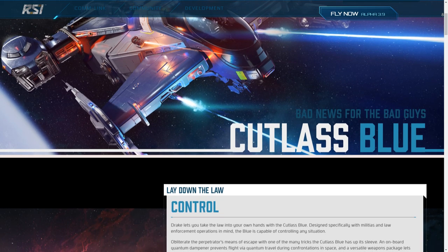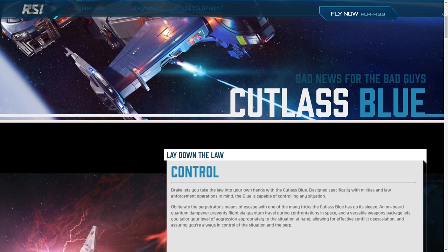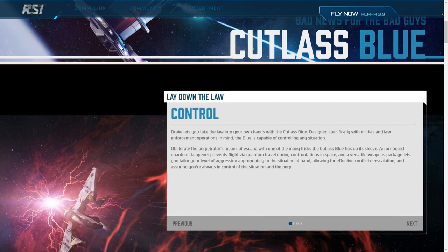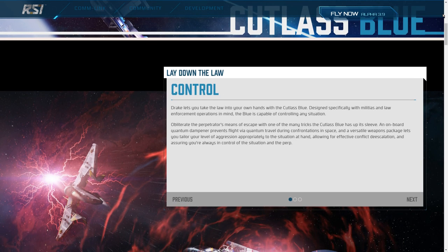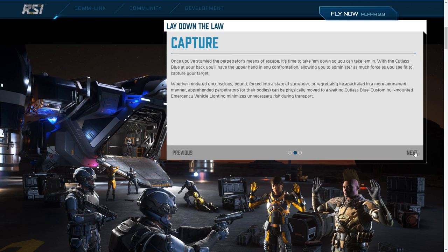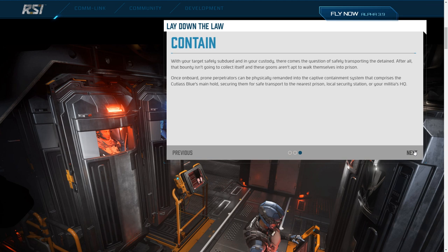Aprovechando que la Cutlass Blue acaba de ser publicada, vamos a ver la página web y qué información nos dan. Esencialmente, nos dan un poco de publicidad sobre qué es capaz de hacer esta nave. Empiezan hablando de que está específicamente diseñada para milicia y para operaciones de las fuerzas de la ley. Es capaz de controlar cualquier situación, y habla también de ese amortiguador de saltos quantum del que vamos a hablar en breve.